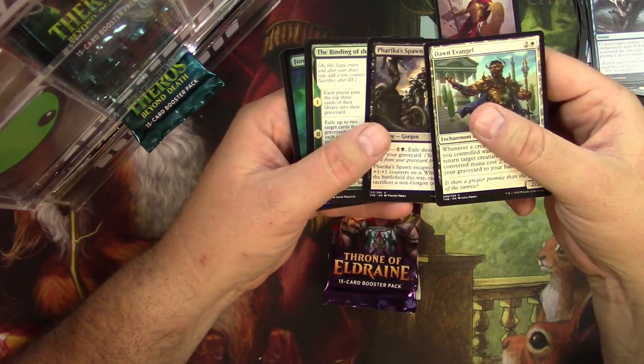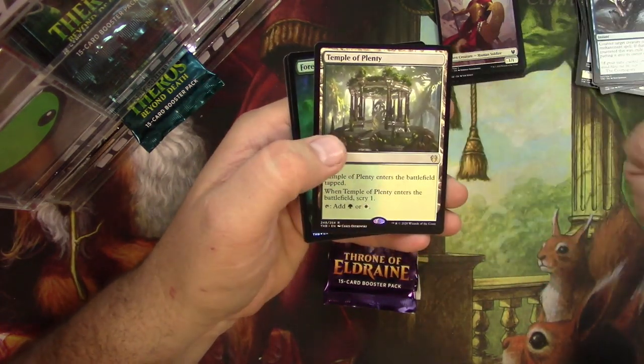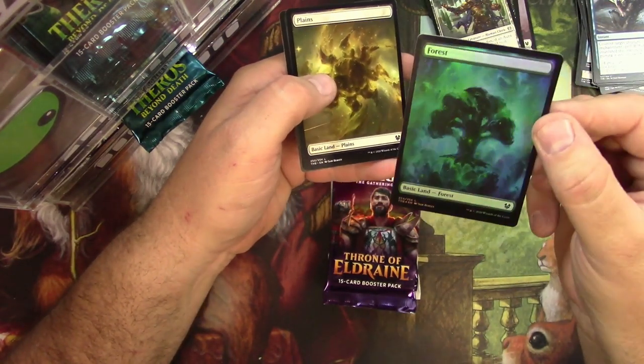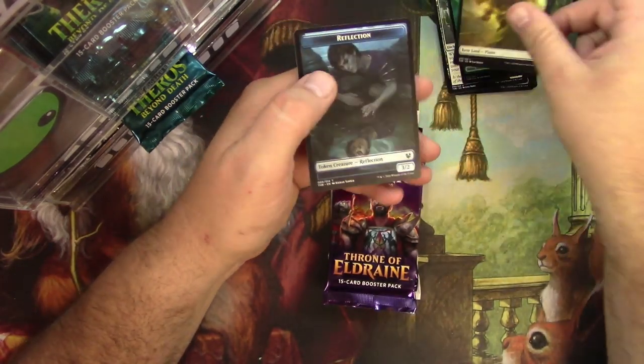Uncommons. Dawn of Angel, Pericus Spawn, the Binding of the Titans — cool art. Temple of Plenty, a Scryland. And a Foil Forest. I am still sick, just mind you.